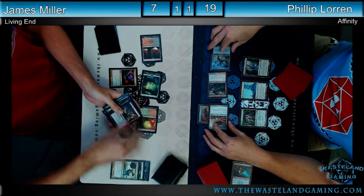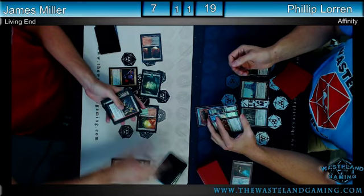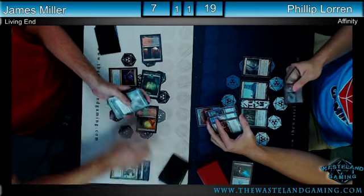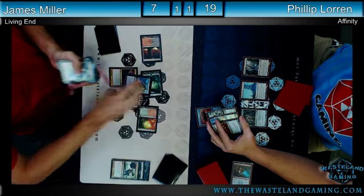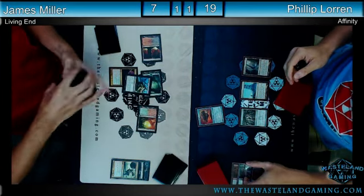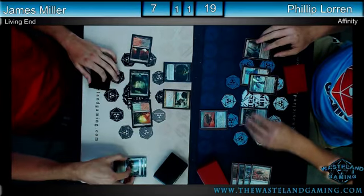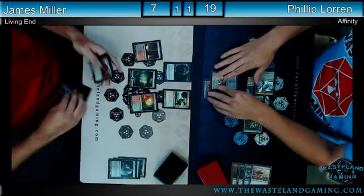It looks like we'll see a Living End here. Sometimes you get worried while you're cycling through — you're like, 'Did I take them out? Are they in my sideboard?' You find one, and it's like an irrational fear that you wake up one day and cast a cascade card but it's just not there. From cascade, you don't shuffle your library — you put them on the bottom in a random order, but you do have to reveal each card one at a time, because if you don't, it's a rules violation. There's also that Etched Champion.